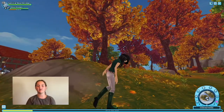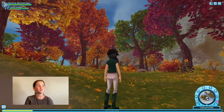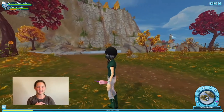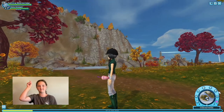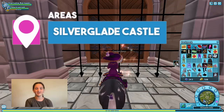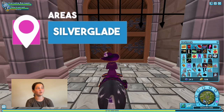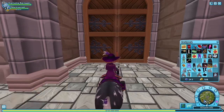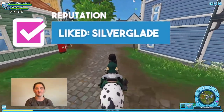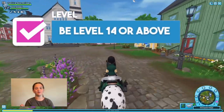Okay, so this is all of the areas you need to unlock and all of the quests you need to have done or do. If you want to check out my video where I did it, it'll be right here. You need to unlock Fort Pinta, Silverglade Castle, and Silverglade. I have a video of me unlocking the Silverglade Castle right here.